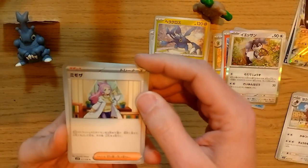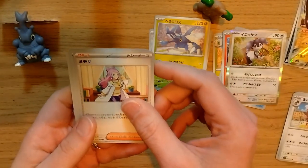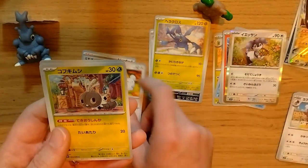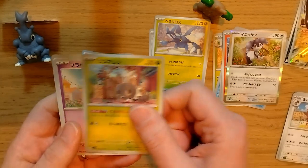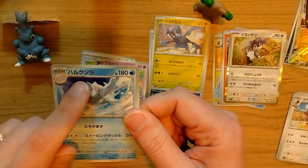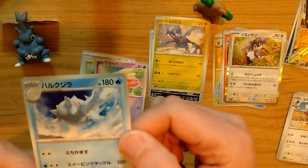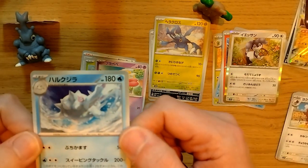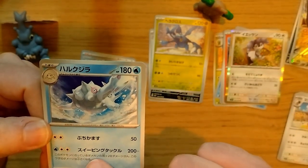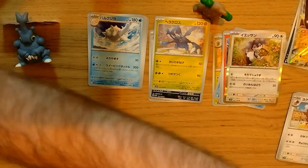Pack number eight: one to the front, flip it over. We have Mimosa, Waka Nezumi, Kofu Kimushi, another Furabebe, and Harukujira — cool looking, 180 HP, and it's only a Stage 2! Wow, 200 damage with Sweeping Tackle. That's a pretty strong attack. Let's move on to pack number nine.